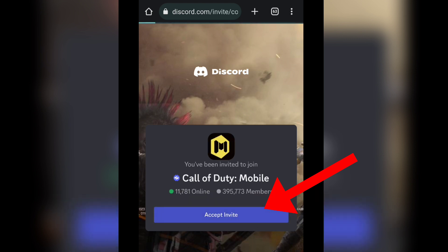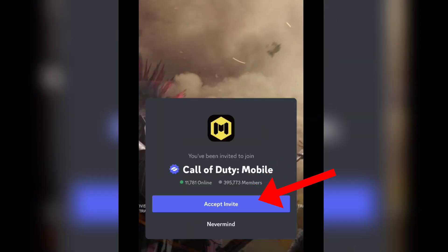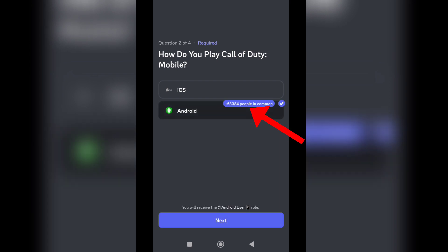Click 'Accept Invite' and it will open your Discord. Login if you haven't already, then it will again ask you to accept the invite. It will ask some questions, so just answer those questions.